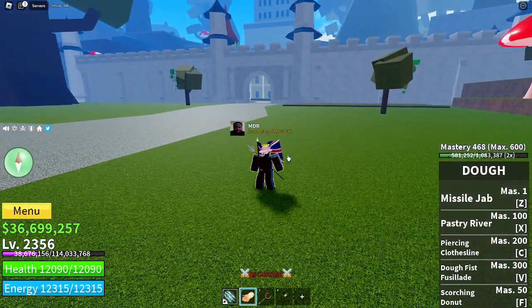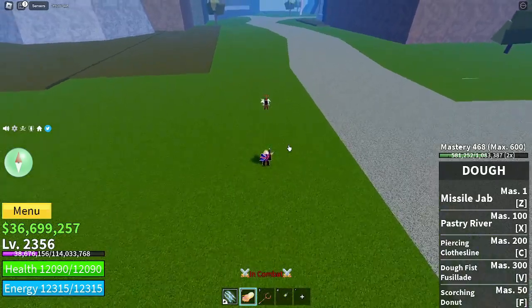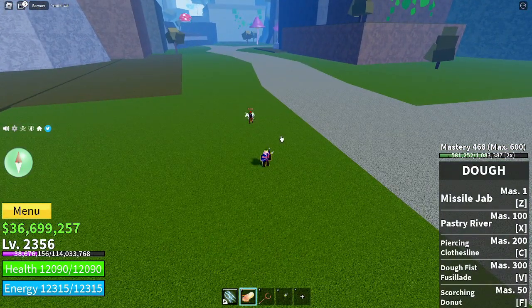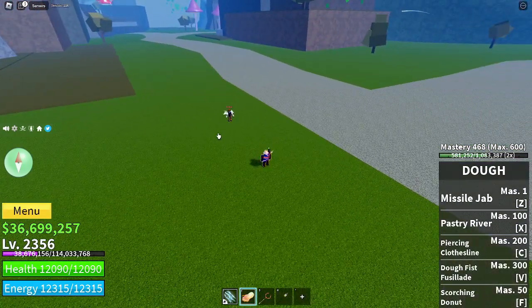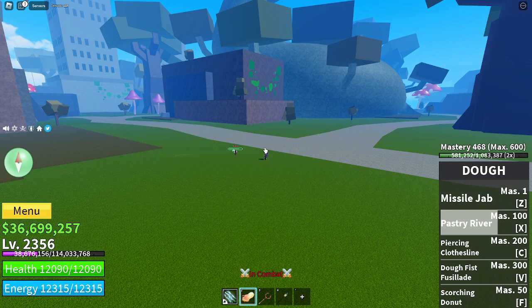The next move is called Pastry River. Pastry River is by far the absolute best move in the entire game right now. If you thought the original sticky dough X was really good, just wait till you see this. Pastry River actually has two unique attacks: one on the ground that springs up a spike and stuns your opponents, and one in the air that grapples your opponent and puts them in a small combo. Here's the ground attack — it'll pop you up, bring you back down, and you're stunned for the entire period.